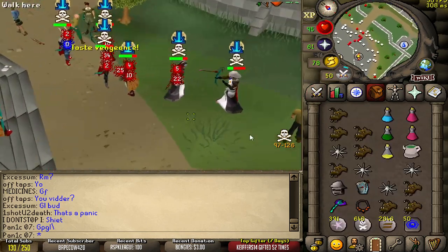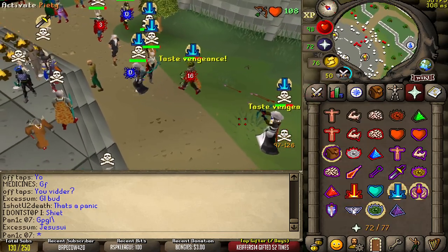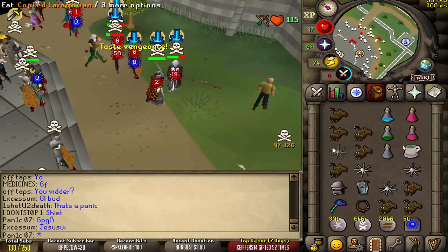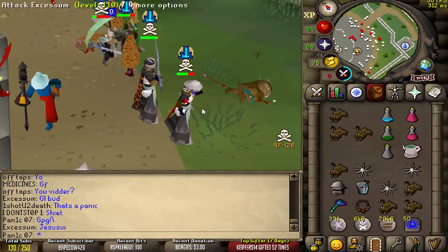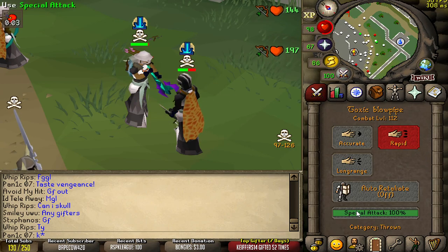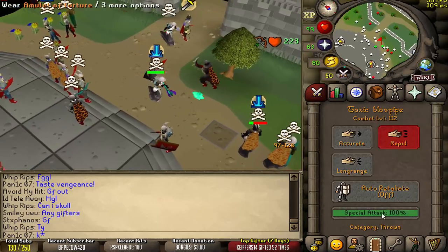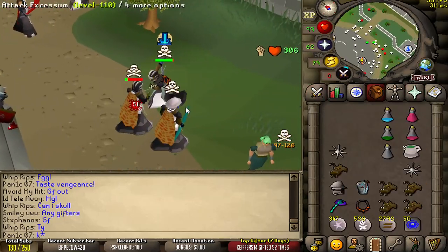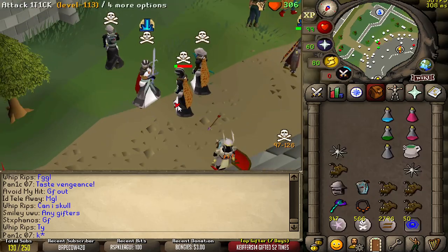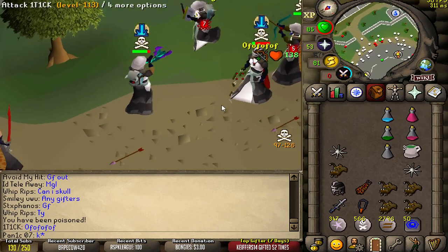I thought it was gonna run in bro, that would have been perfect — unlucky. Oh my god, I clicked through him and I smited him! Oh, you're joking bro — and it hits a zero. What the — Jam Flex.